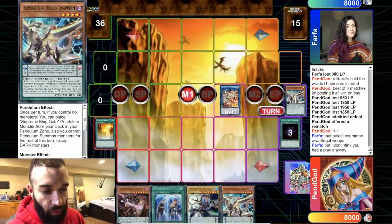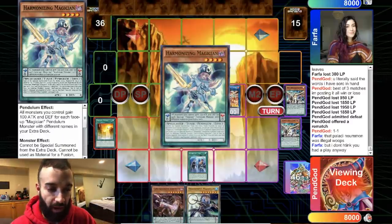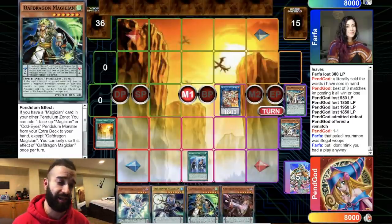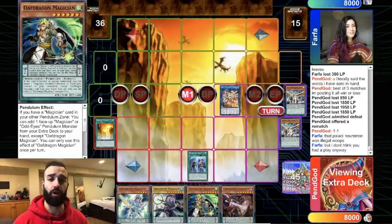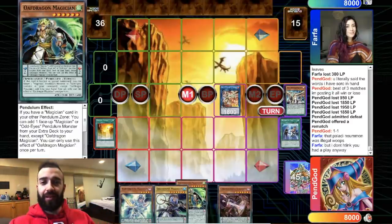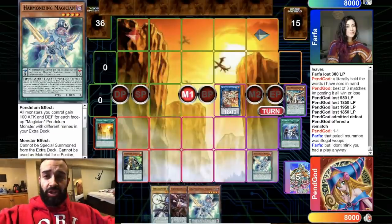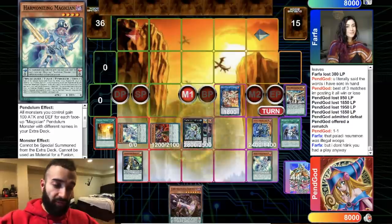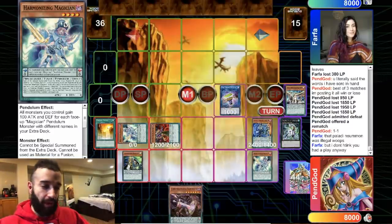We're gonna go through our entire combo — no gadgets, this is why it sucks. Our hand would've been so broken with a gadget. Exterio is infinite negates. Cyberstein is remarkable — that's why gadgets have so much amazing Pendulum FTK shenanigans and potential with this deck in the FTK version, which you guys are gonna see when I post it.